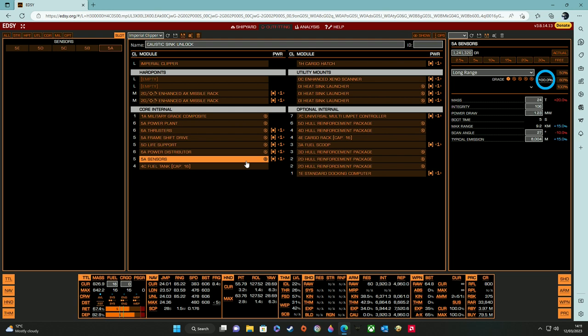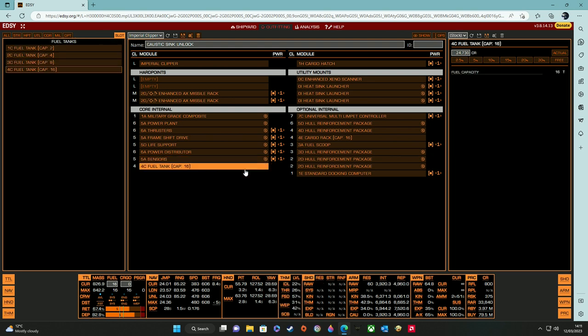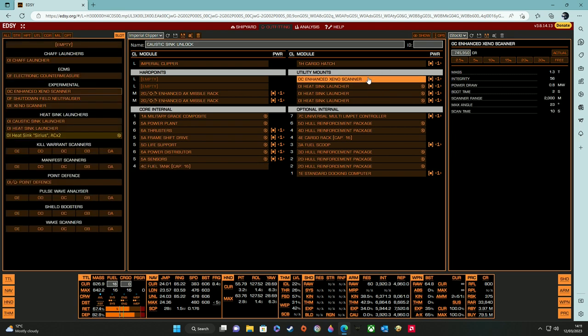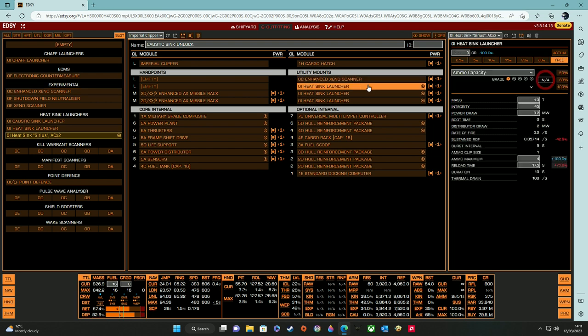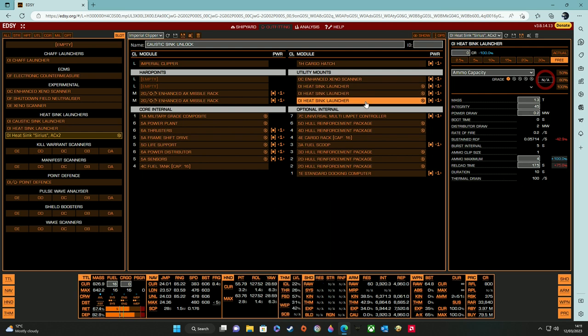5A sensors engineered with grade 1 long range — the caustic generators run cold, so we need very good sensors to be able to target them, but still we have to get really close. The default size fuel tank is fine as it is. In the utility mounts: an enhanced xeno scanner, since once we target the caustic generator we then need to scan it. Three heat sink launchers — we need to use silent running often to sneak up on the caustic generators, so we will need plenty of these.